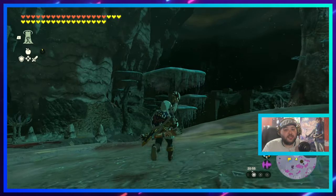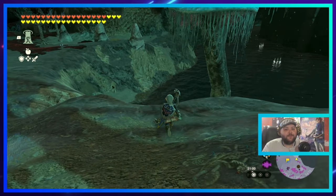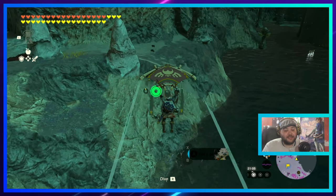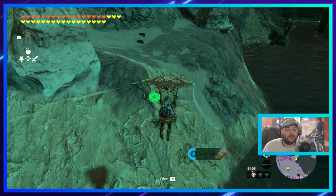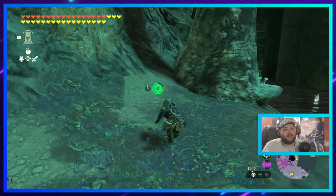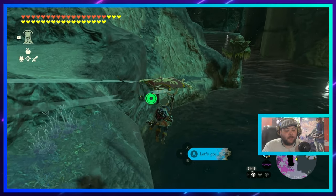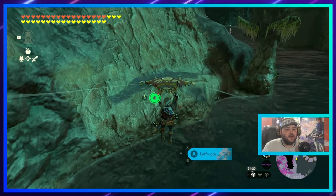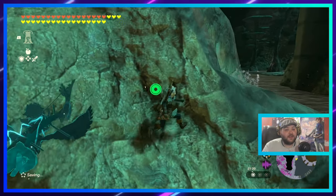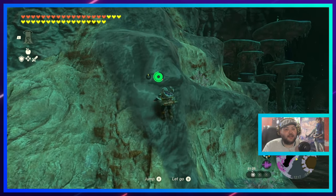We're going to go to the coliseum which is just over here — as you can see it's right there. Ideally you want a bunch of ancient arrows for this because it makes it so easy to get Majora's Mask. Majora's Mask is actually a really cool piece of equipment because it allows you to remain undetected from a lot of enemies — they just won't be able to see you when you're wearing it. Mix that with the stealth armor and you'll pretty much become invisible.